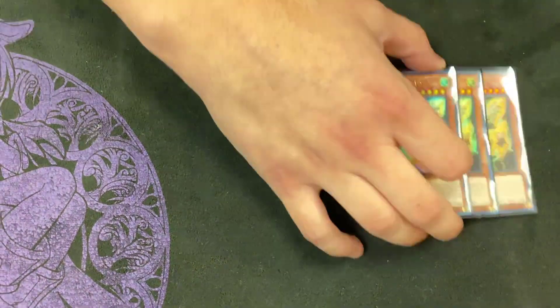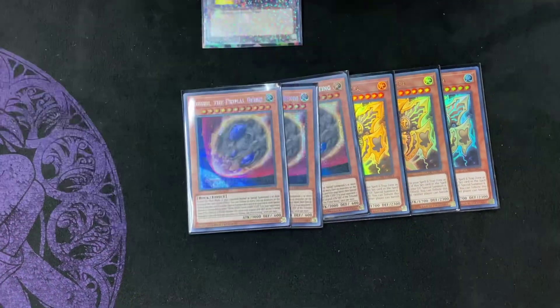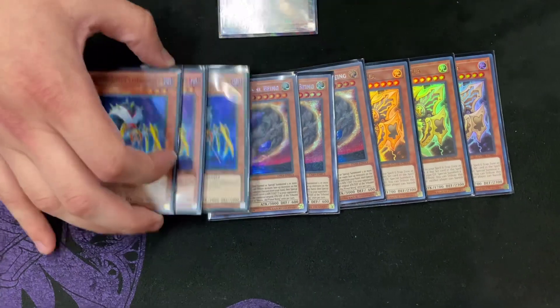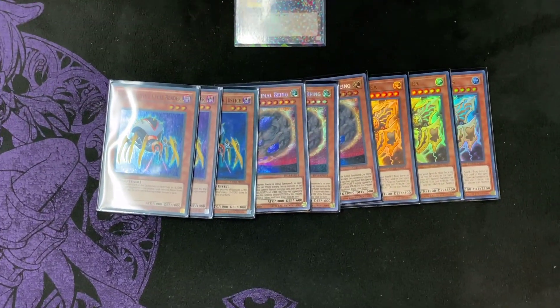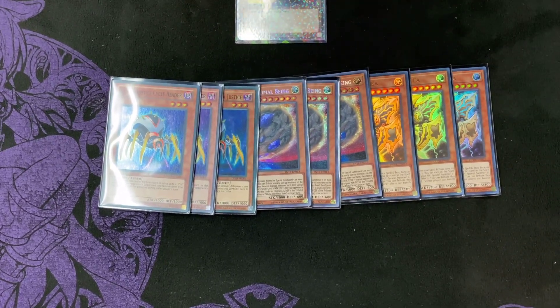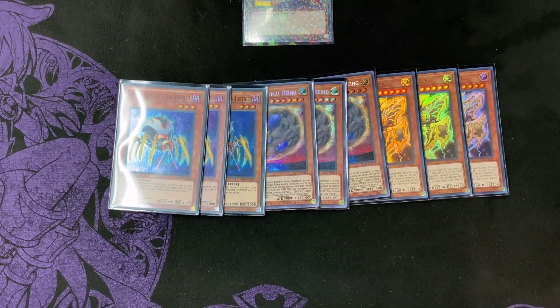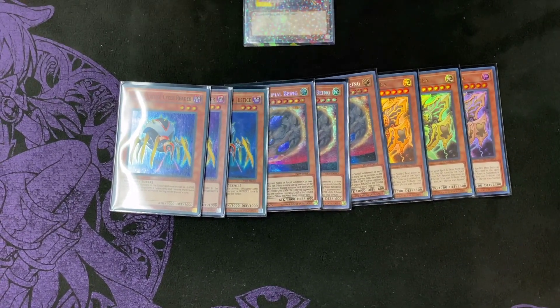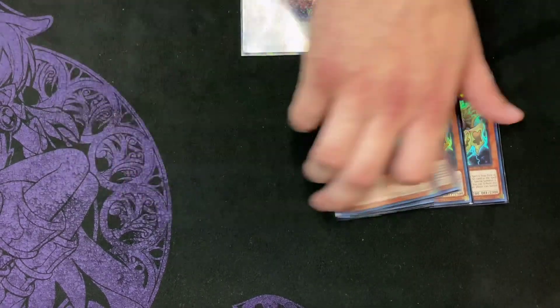For the sideboard, for the monsters, we play three Lancia, three Nibiru, and three Cycle Reader. This is just coverage for the whole meta. Nibiru hits a lot of combo decks. Lancia hits the Tri-Brigade deck, and Cycle Reader hits the Diatron deck — or even Eldliche if they have two Lords in grave, which is really good.